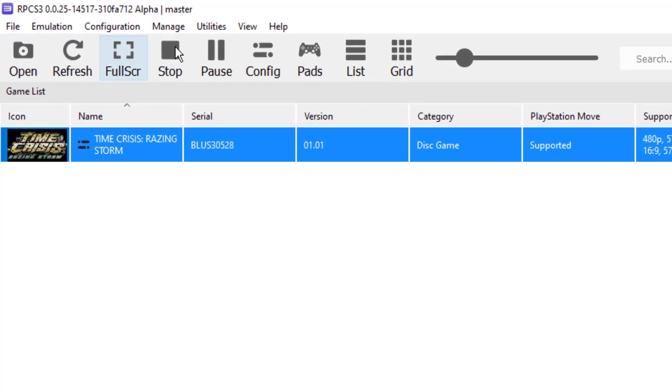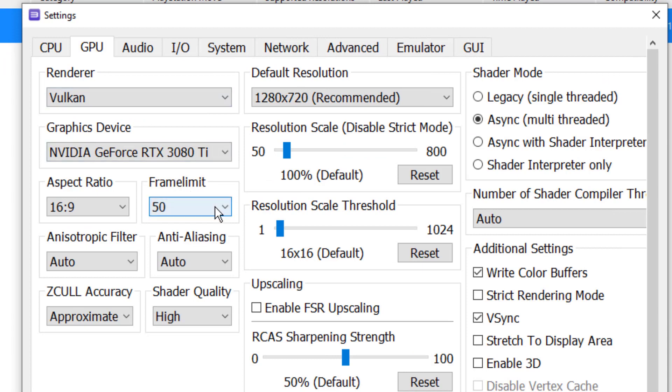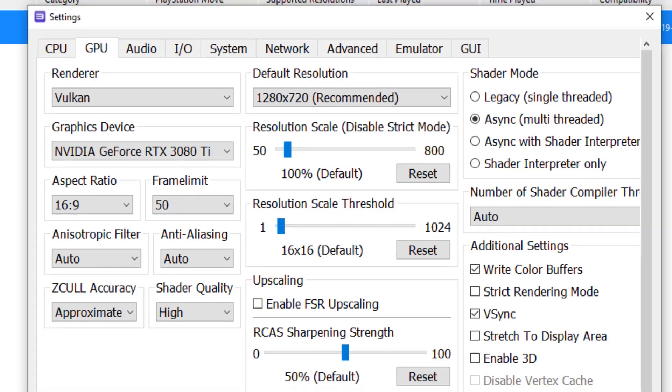One other tip: go to the Config section, then to your GPU, and set the frame limit to 50. This will fix one of the issues with Time Crisis Raising Storm where when you're shooting it takes a couple of clicks for your gun to actually fire. Reducing the frame limit from Auto to 50 will fix that and you'll feel a lot more natural.